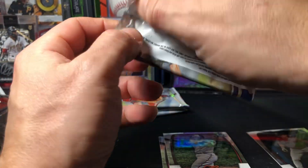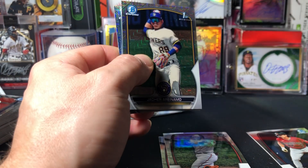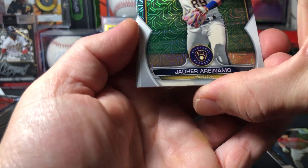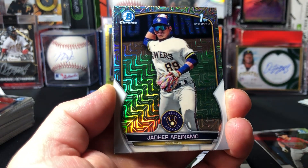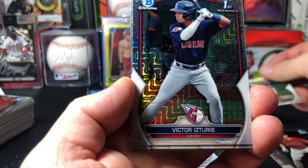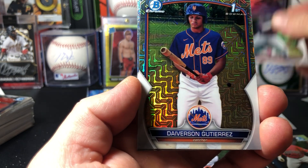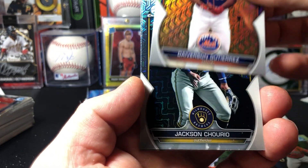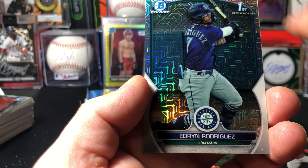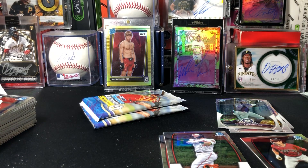These mojo packs are where the big money is right here. Let's see if we can get something good. Jader Arinamo — Victor Idstoriz, that's a first — Davison Jackson — not a first — and Rodriguez. A lot of firsts on that one. That's pretty good.